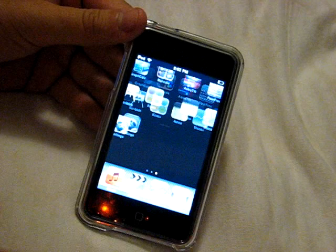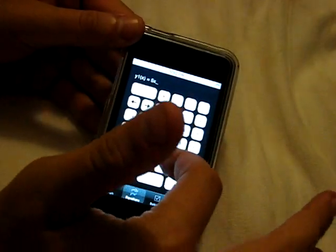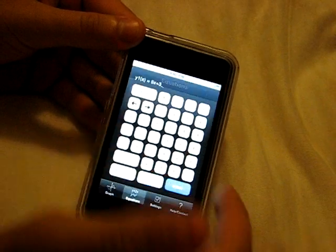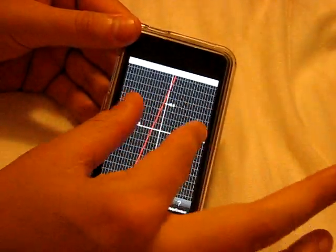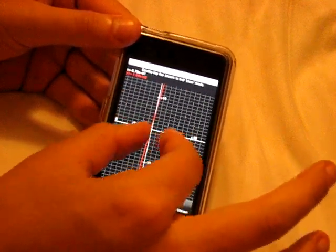Next one is called Graphing Calculator. It's just what it says it is. If you guys are in school, I definitely recommend downloading it. It's not a game at all, but it is a graphing calculator. Say if I want to graph a line — we'll do five x plus three. You push Done, and then you have y1 equals five x plus three. You just go to the right where it says Graph, click it, and it'll display a graph. And you can zoom in or zoom out and all that stuff. It's a free download from the App Store, so you might want to try it out.